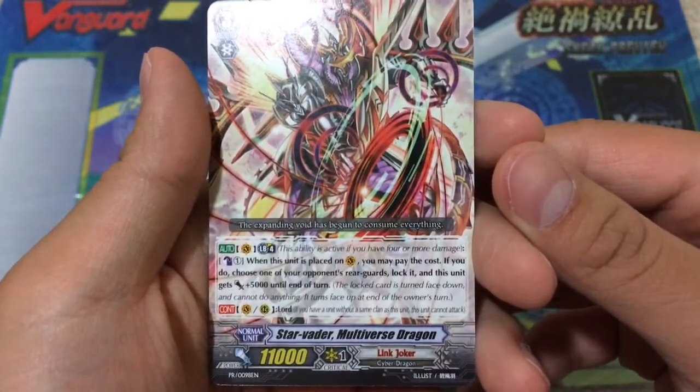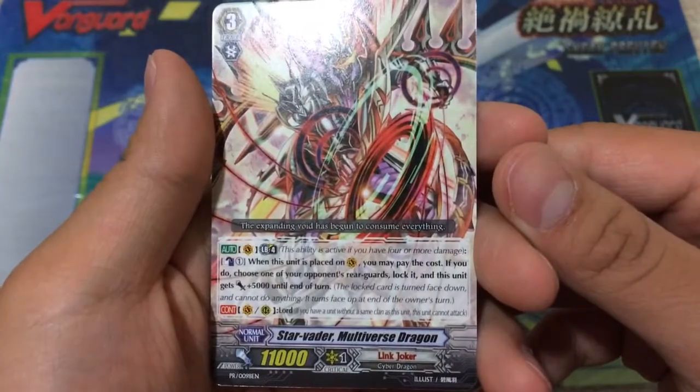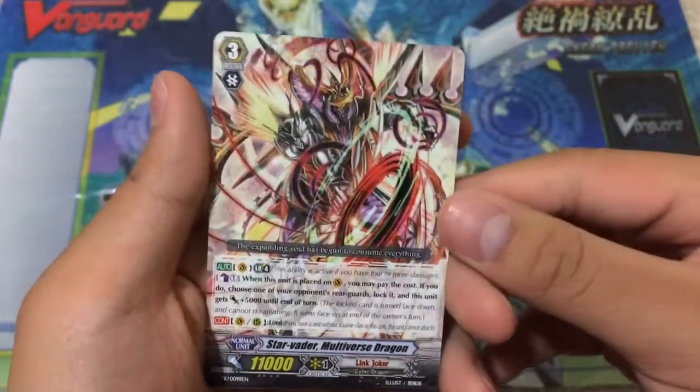Its limit break is Counter Blast 1: when this unit is placed on Vanguard, you may pay the cost. If you do, choose one of your opponent's rear-guards, lock it, and this unit gets +5,000 until the end of turn. Not that bad — pretty decent card overall.